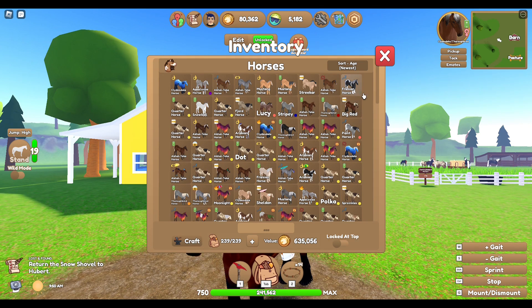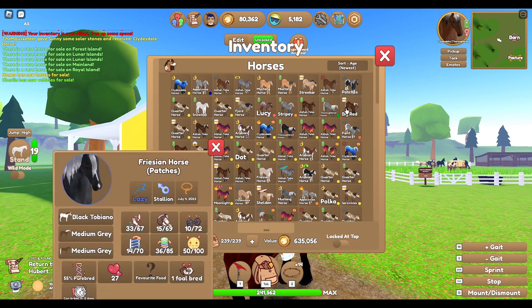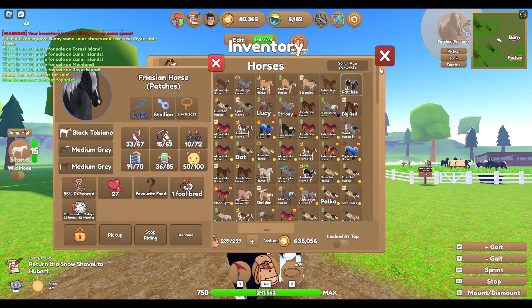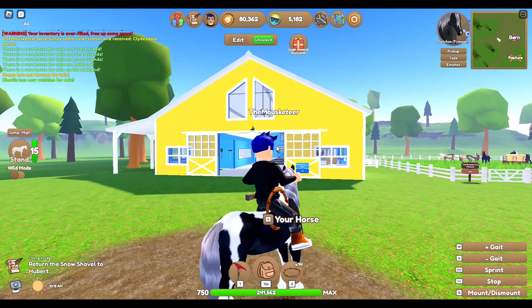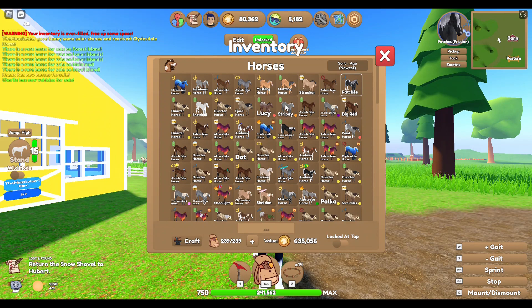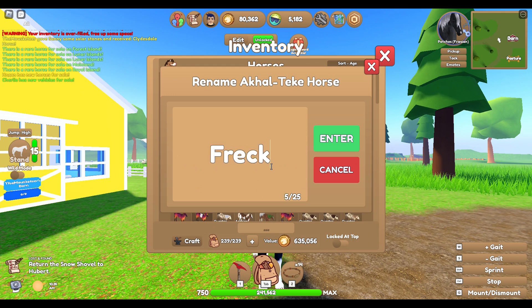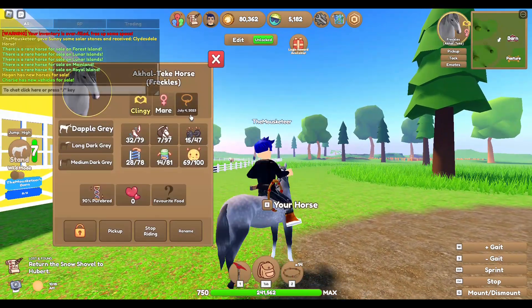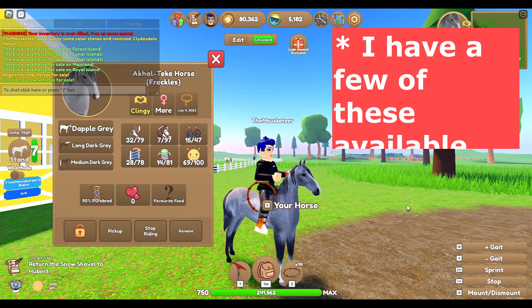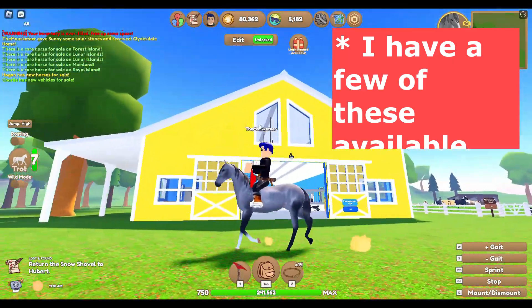Next, I have a wild-caught Black Tobiano Friesian. We're just going to call this one Patches — he's lazy, 55% purebred, and he was wild-caught on Volcano Island just earlier today. We've also got this wild-caught dappled gray, 90% purebred, and we're going to call her Freckles. She's clingy, wild-caught on Mainland — you know that long canyon where up on the wall you can find a horse? That's where she's from. She's not an OG but she is wonderful — look at that beautiful trot.